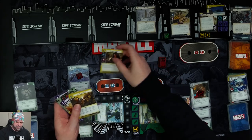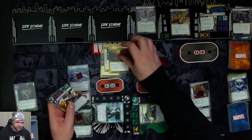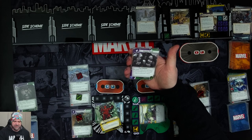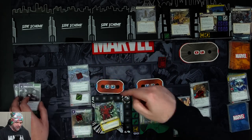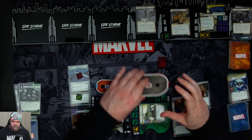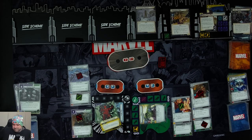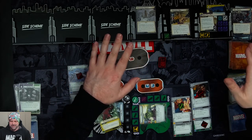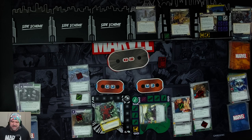We spend four resources for Gamma Slam — deal X damage to an enemy to a maximum of 15, where X is the amount of damage you've sustained. She has taken 10 damage, so that's more than enough to defeat Absorbing Man. The Hulks' strongest ones there are! I focused on double justice to try and stop the scheme, and while it was a massive threat threshold, both heroes were able to keep it down by doing damage and keeping threat under control.